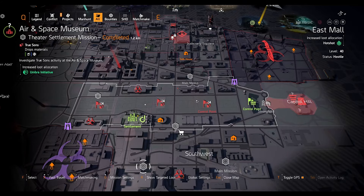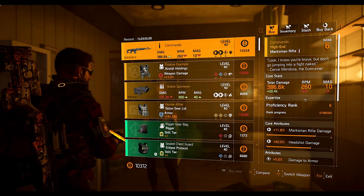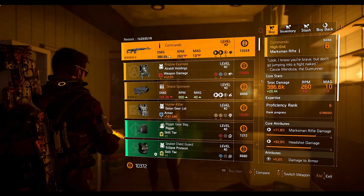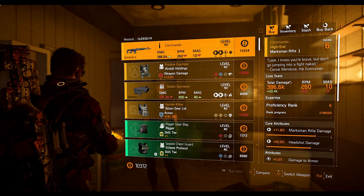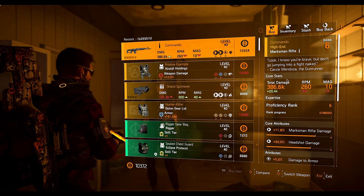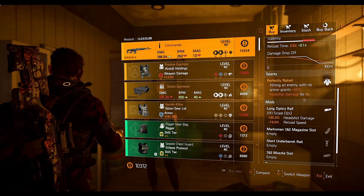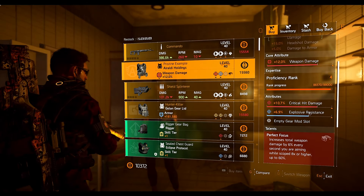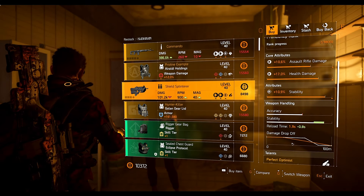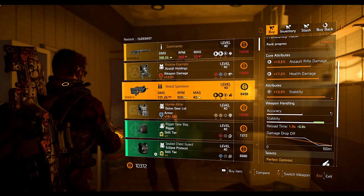Now let's take a look at what she's got for sale. For the first named item we have the Commando - obviously the same as the Countdown vendor. So if you want these items from the Countdown vendor but don't play enough Countdown or don't have enough credit, you can just wait one day to get the same item from Cassie with normal credit. We also have the Pristine Example here with Perfect Focus, crit damage and explosive resistance on it, and the Shield Splinter assault rifle with Perfect Optimist talent and 10.9% stability.